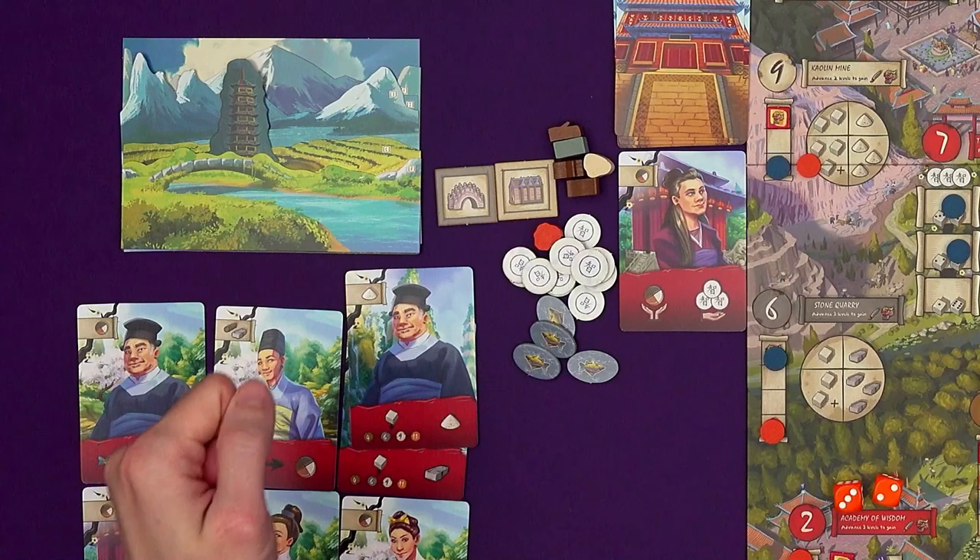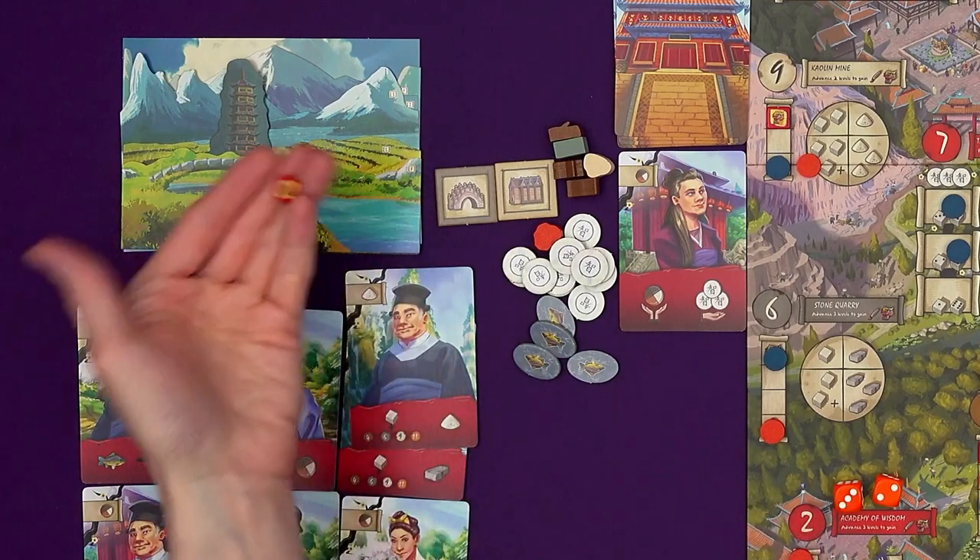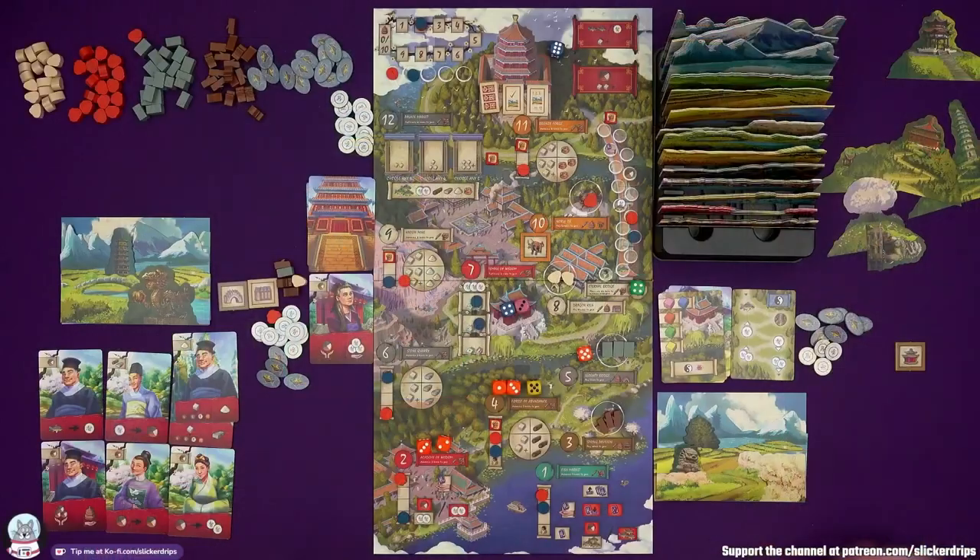There's a benefit for the most consecutive layers — an extra point at the end of the game. At the moment I've got layers one, two, three, five, eight. Layer four is not far off. Six and seven are farther off and don't have features, whereas layer two is also going to get me another feature.